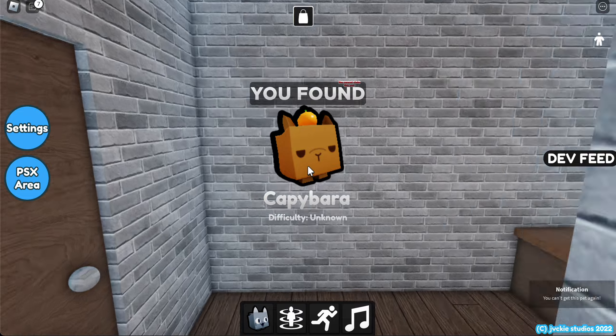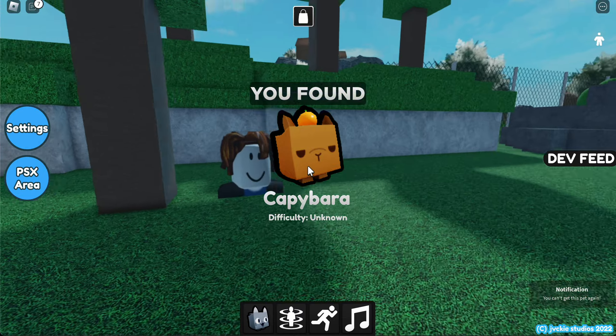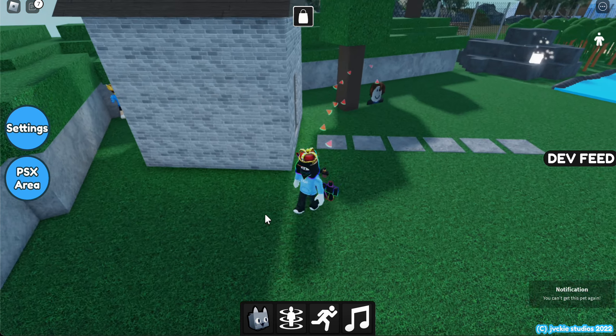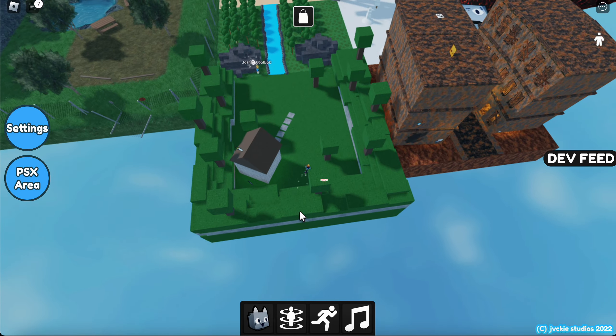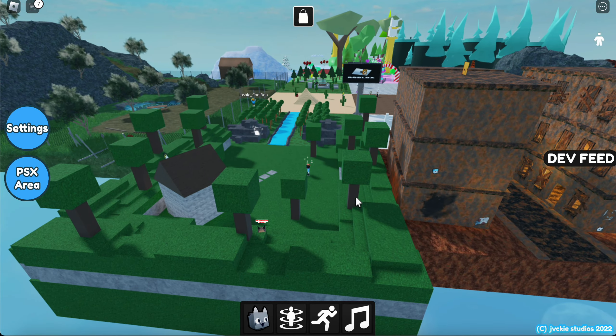There's a capybara! Nice. What else is there? Nothing else. Is this a pet over here everyone? There's like a floppa. You cannot claim this pet. Why not? Oh, that was a rip off. How did that guest noob thing work? I'm actually so confused.